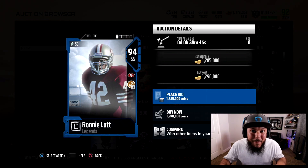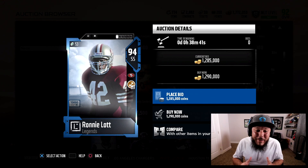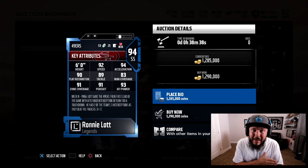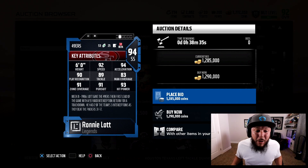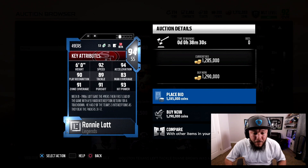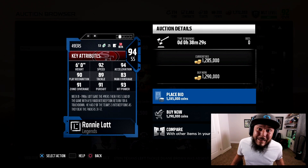Something about Ronnie Lott every year in Madden gets me amped up. 94 overall Ronnie Lott. This guy's got 91 zone, 91 pursuit, 90 play recognition, 92 speed with the 94 acceleration, and 93 hit power.